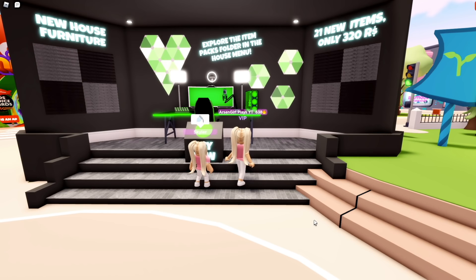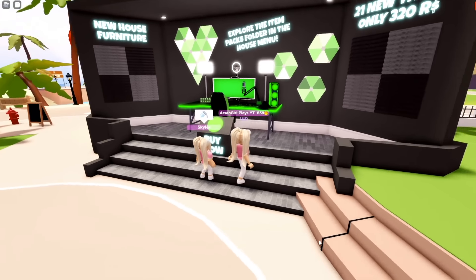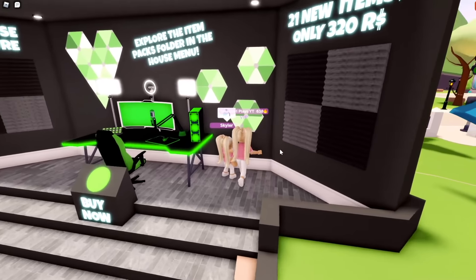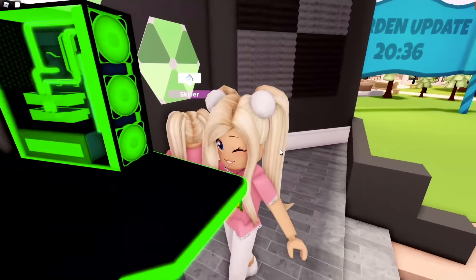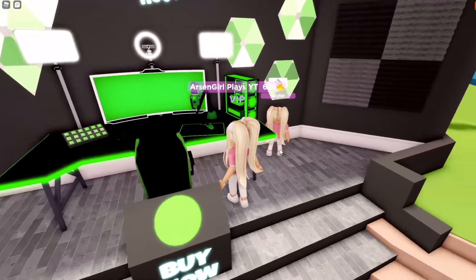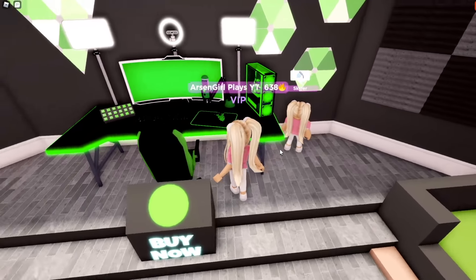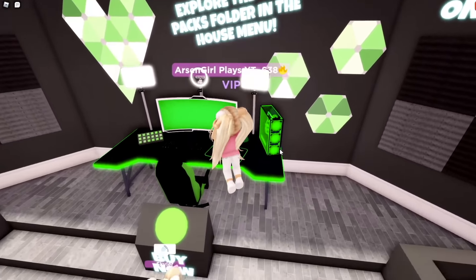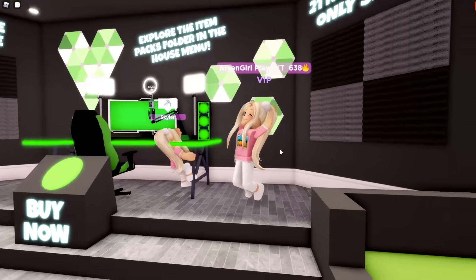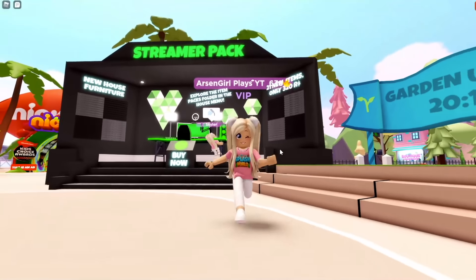This is the first full-on pack that we have gotten. It is a Robux pack — it costs 320 Robux — and you get some stuff to set up your own streaming studio. We got a new computer, a new mouse pad. It looks like this is sponsored by Elgato and Razer, and I am here for it. I've wanted these panels for my real-life studio for so long. At least now I can have them in Club Roblox! Let me go back to the house and show them to you really quick.